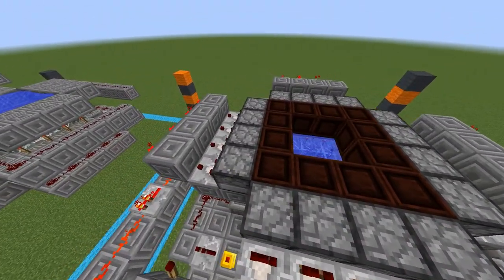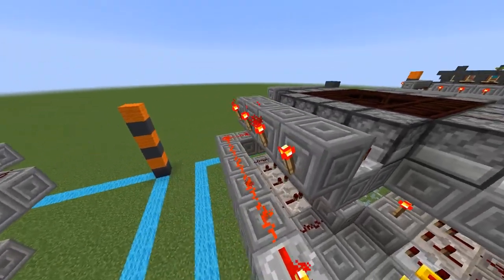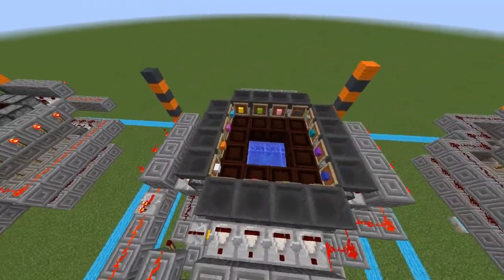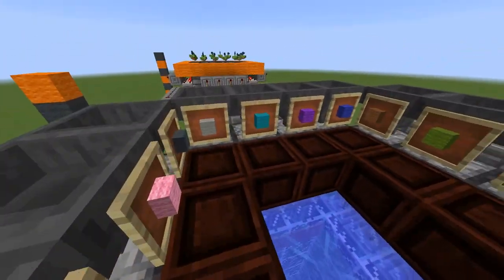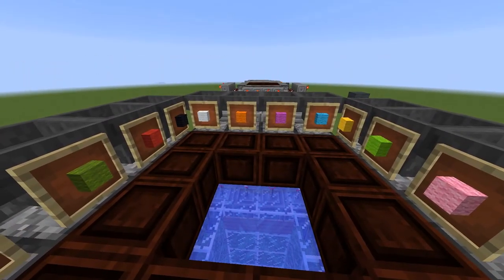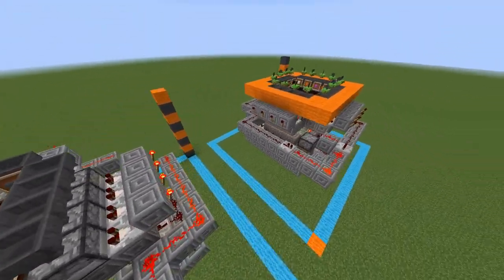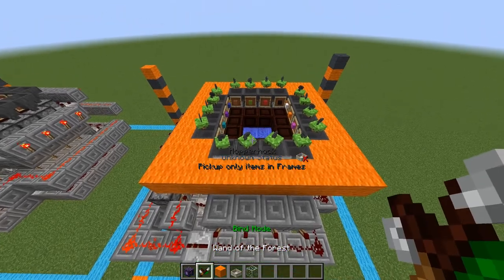Here we have the open crates with the droppers facing into them. Comparators coming out of the droppers into a solid block with a redstone torch on the outside — it's the same all the way around — as well as a single piece of redstone on top of this block that has the torch on it. Next up we have the hoppers sitting on top of the droppers with item frames on them and the assorted colors of wool. This order can be seen in the vanilla creative tab for wool, or you can just pull it off this video. The flower will also display whichever color it wants next if you hover over it with a wand of the forest.